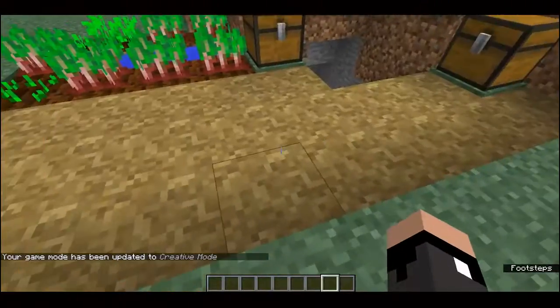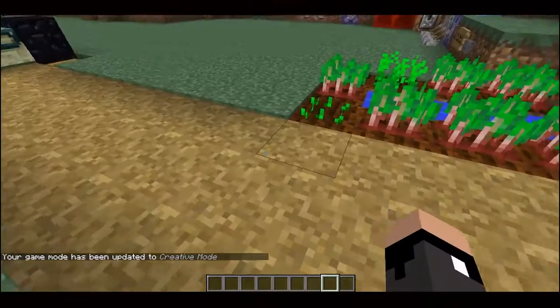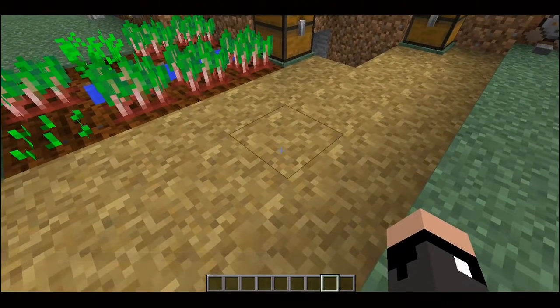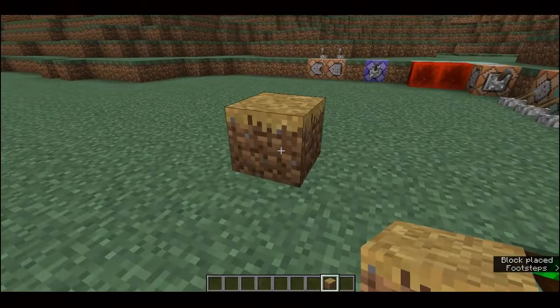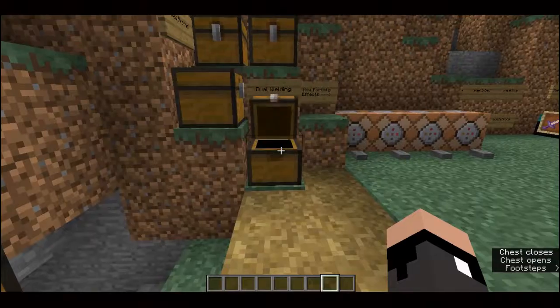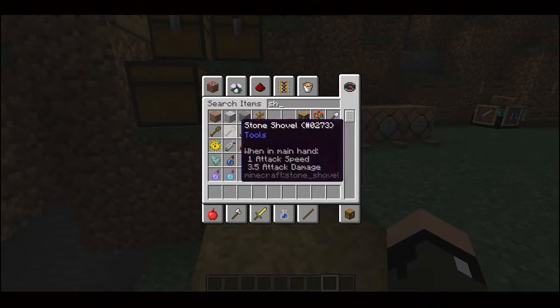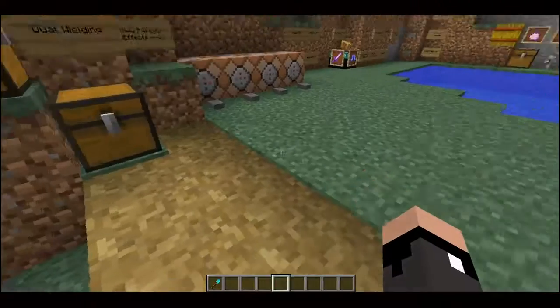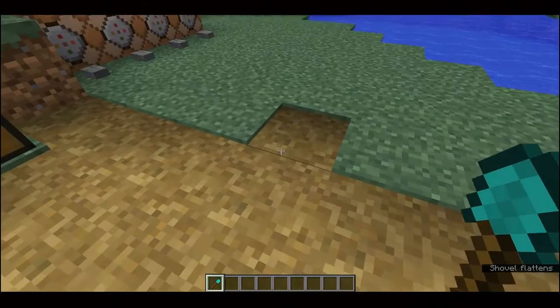You're probably also wondering about this new grass path block. This isn't one you can craft, and you can't naturally get it in survival — the only way to get it in your inventory to place it down is in creative. However, all you need to do to get it in survival is take a shovel and right-click on grass. Boom — you've got yourself a grass path.